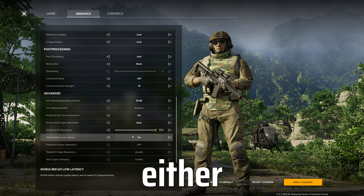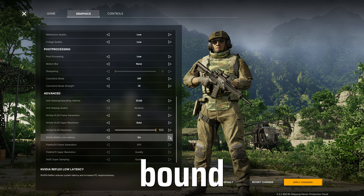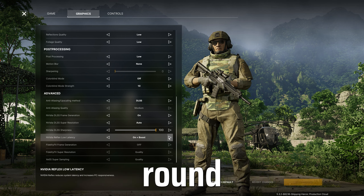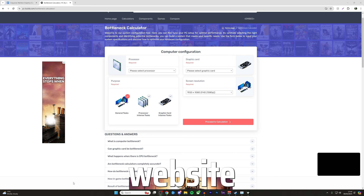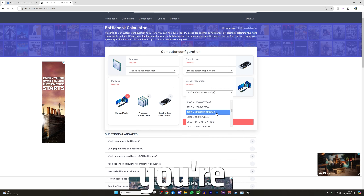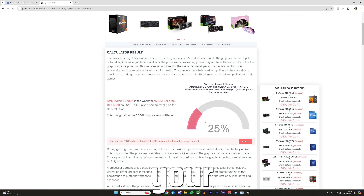Nvidia Reflex Low Latency should either be set to on if you're GPU bound, or on plus boost if you're CPU bound. If you're unsure which way around your PC is, head over to this website — link in the description — and put in your PC specs and what resolution you're playing at to find out which way around your PC is.